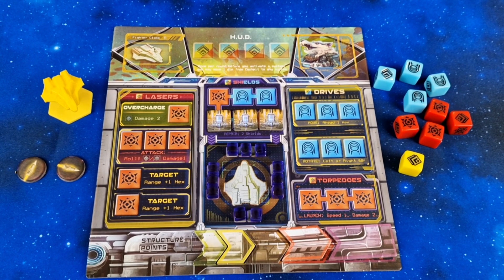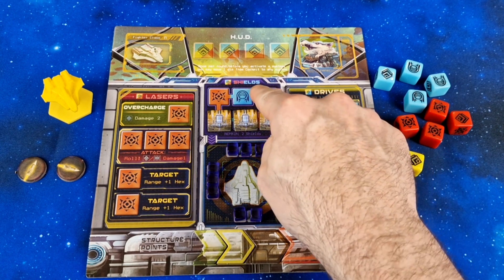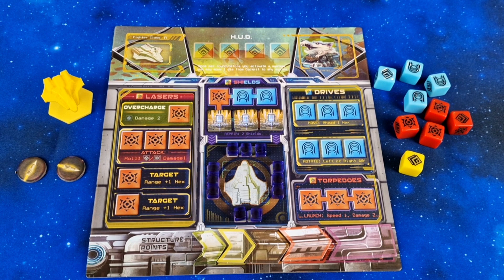Each pilot has their own shipboard or command center that represents a multitude of systems on the spaceship. These systems include various weapons for attacking, drives for ship movement, and shields for recharging your defenses. The shield display shows your shield, and the ship's hull integrity is represented by a number of tokens. The HUD area is essentially your cockpit that dictates the number and type of systems that you can activate on your turn.